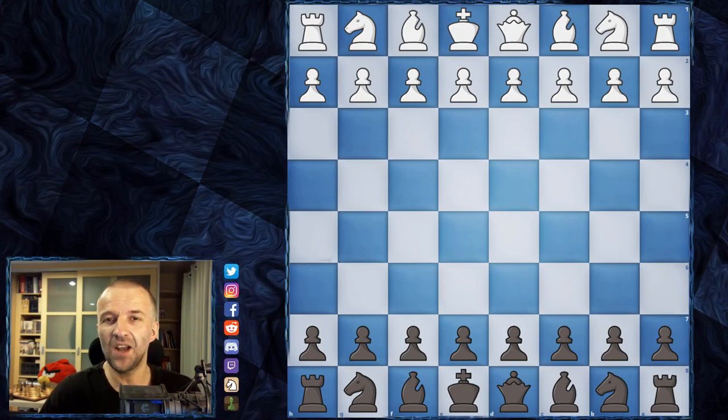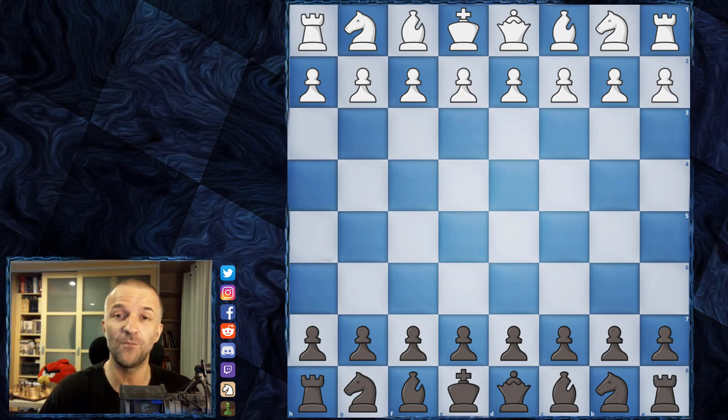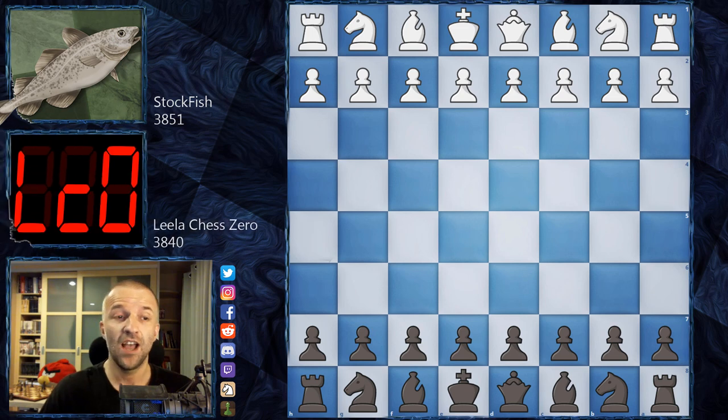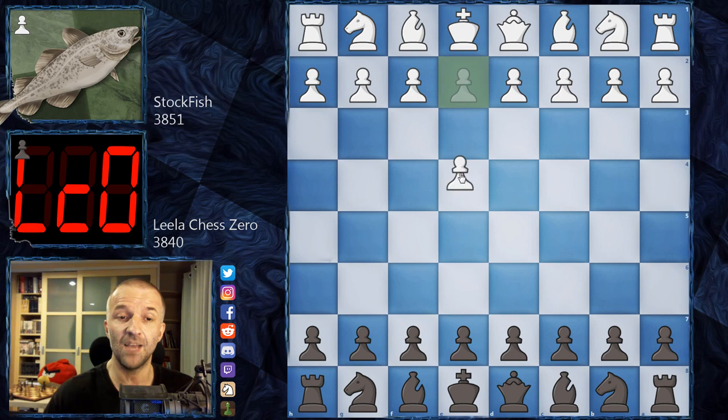Hello, welcome to another game analysis of super engines! This time we have Stockfish playing against LilaChessZero. The game was played during an Alpha Zero simulation match where a couple hundred games were played, giving us a lot to choose from. Stockfish will play as white and LilaChessZero as black, with a pre-move variation in the French Defense.